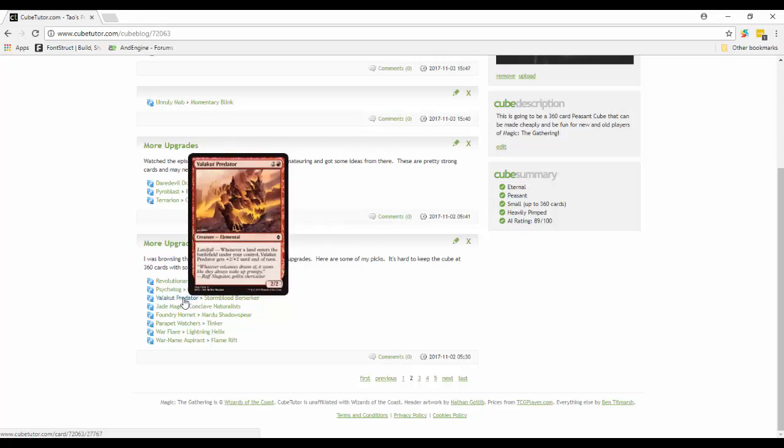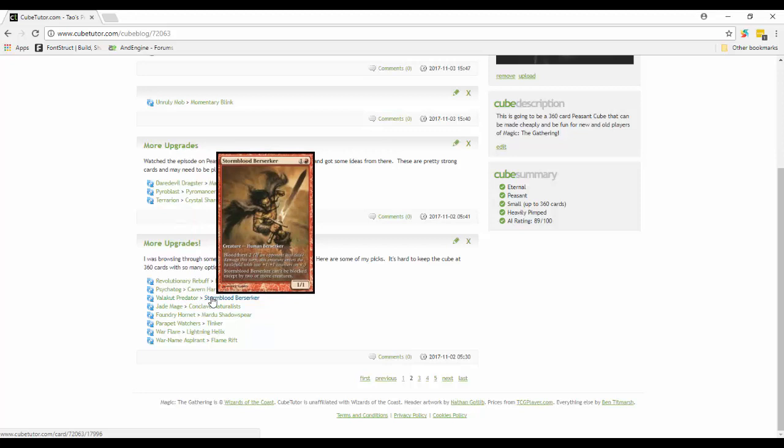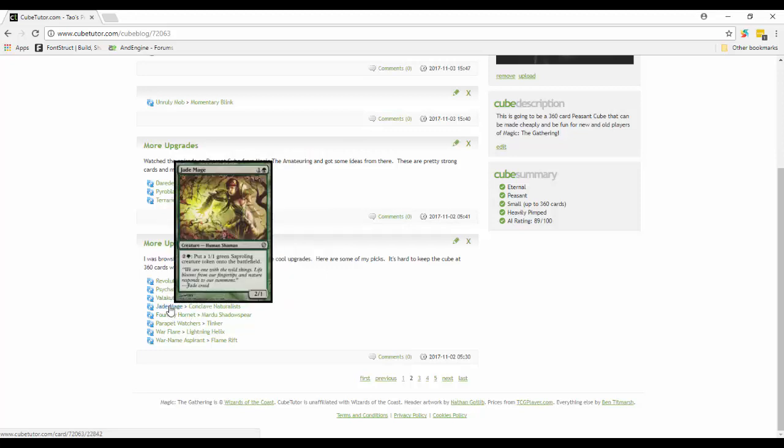Valakut Predator is out - basically getting plus two plus two whenever a land enters the battlefield is okay. But Stormblood Berserker is better - a two-mana 1/1 that can't be blocked except by two or more creatures. If an opponent was dealt damage this turn, it enters the battlefield with two plus-one-plus-one counters, so instead of being a 1/1 it can be a 3/3 for two with menace.